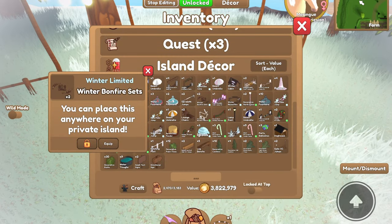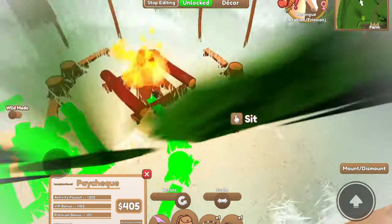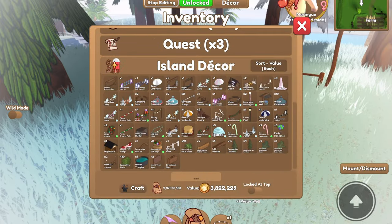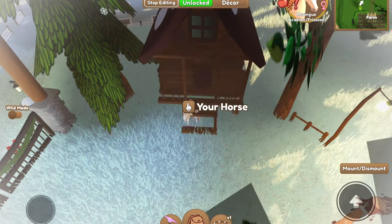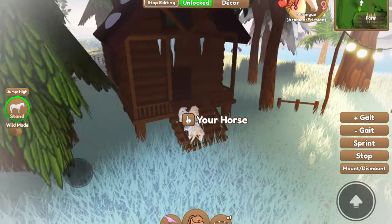Next up, we're going to pick up our regular campfire and replace it with this lovely winter bonfire set right here. I think this would be a good spot for the winter cabin, so we went ahead and picked up our well and placed our winter cabin right here. Doesn't that look nice? It fits in quite perfectly, so I'm really happy with how that turned out.